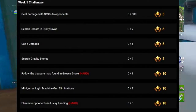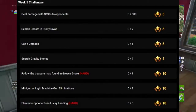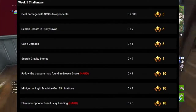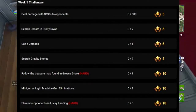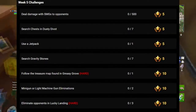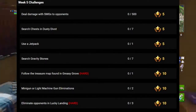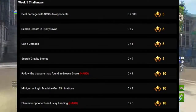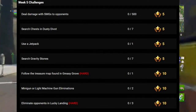Next is to search seven gravity stones. I'm not sure what these would be — there are hop rocks in Dusty Divot, and they could be the same thing, but since that challenge was already given, they might be some other new items added into Dusty Divot. I'll make a video about them once we find out more.